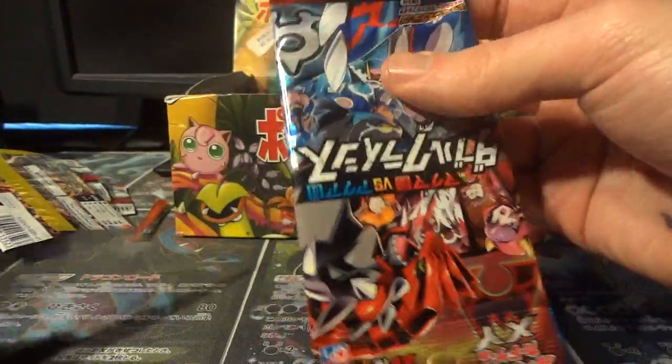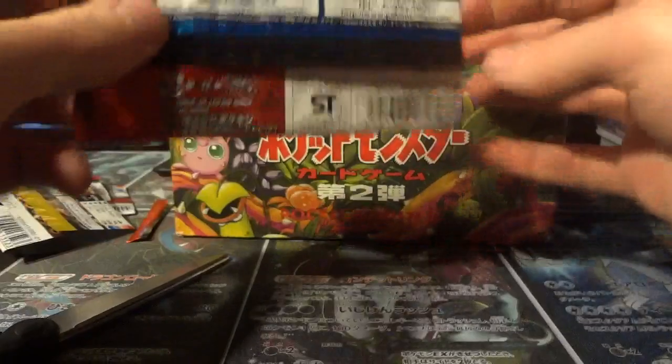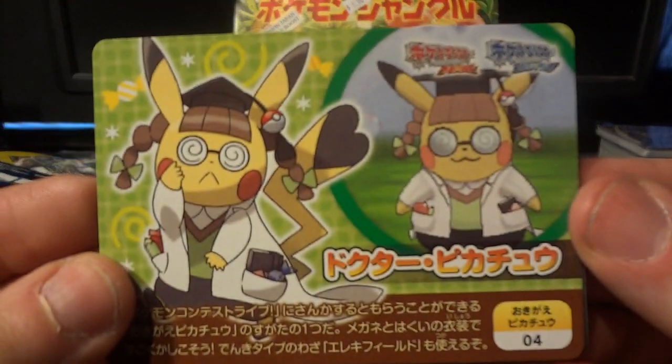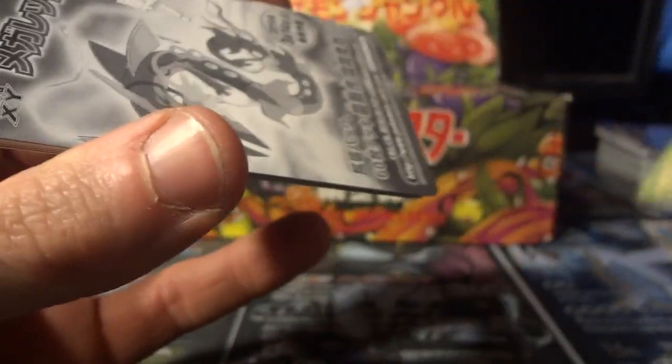Now we've got a pack of Magma vs Aqua Double Crisis. This is a six card booster pack. Since there is a guaranteed hollow in it, that means this video is only going to be two packs long. Look at that — remember those guys? That was a fun time. So we're going to move that over to the side.